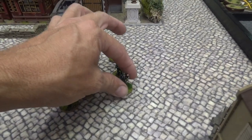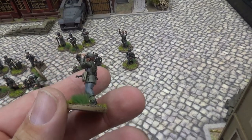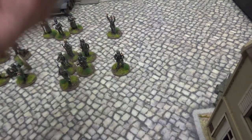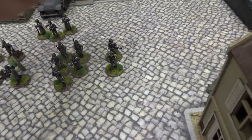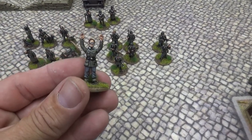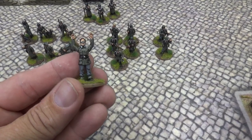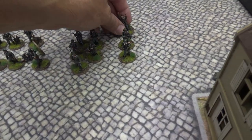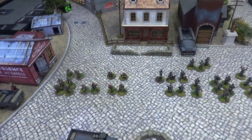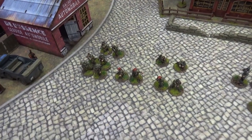Then we have two guys with SMGs, another one with a flashlight, and just another regular guy with an SMG. I also made one guy in the surrender pose who could be a captive for an in-game objective. That is the German portion of the box and the fully completed starter set for 0200 Hours.